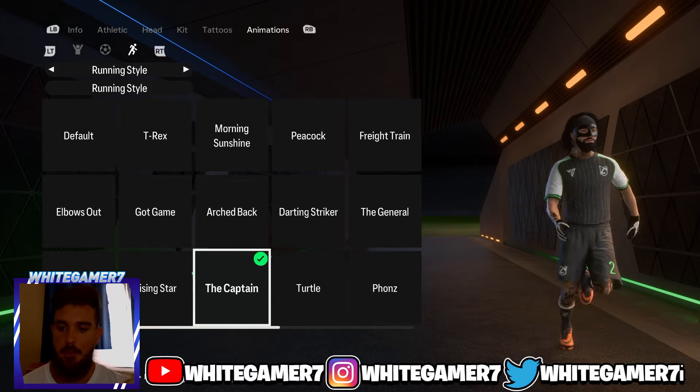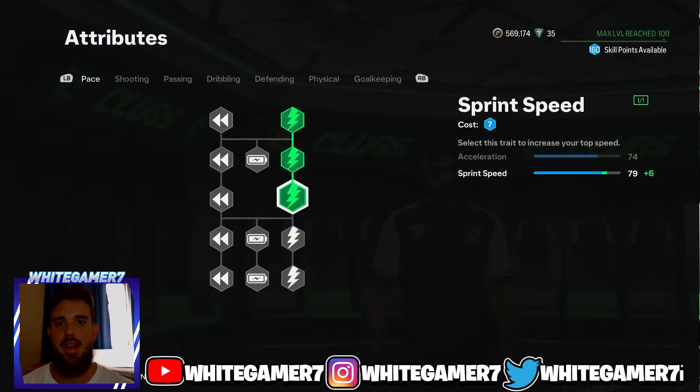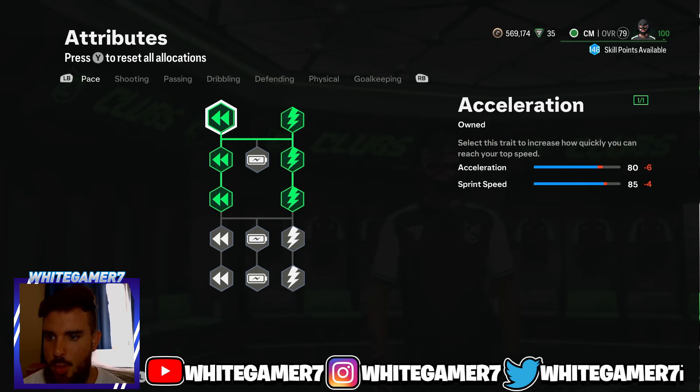For the running style, the one I recommend is the Captain. Remember, you can use whatever running style you prefer or even the default, but I recommend the Captain. Now we have the skill tree for level 25 — you're only going to have 48 skill points.